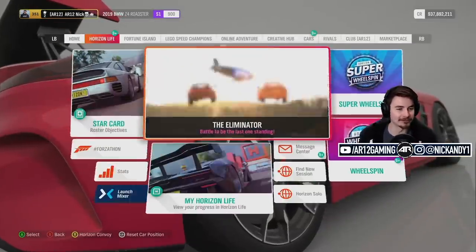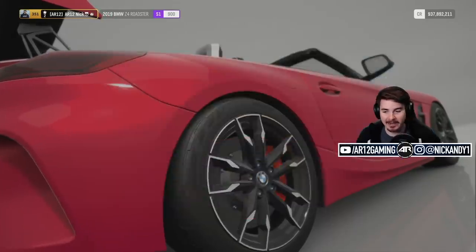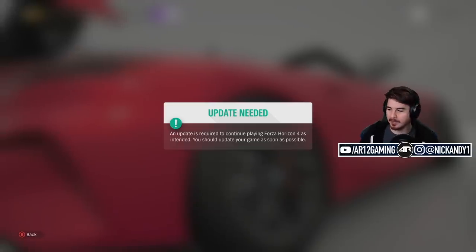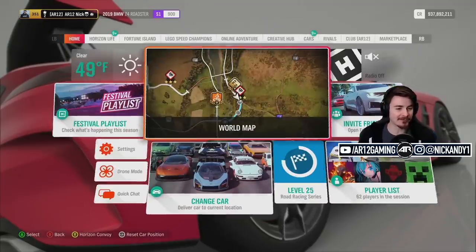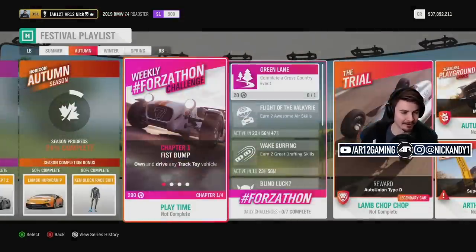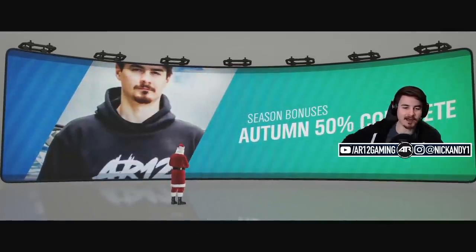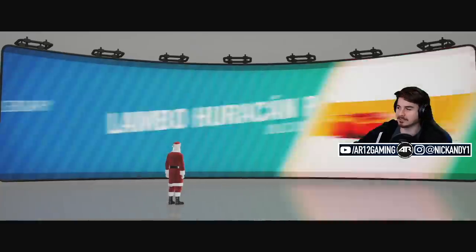Before we go and do that, we've got to take a look at the Forza-thon shop. According to Discord, the Forza-thon shop is currently down, so we will come back to that when we can. Let's go and unlock our Lamborghini Huracan Performante. It's taken 25 minutes — season bonus is done.